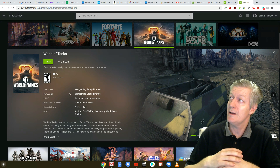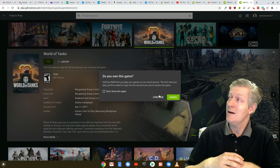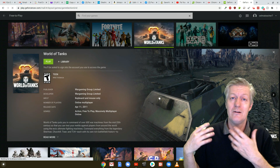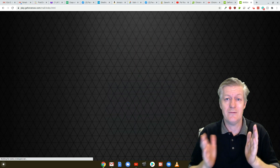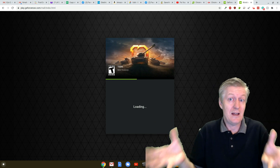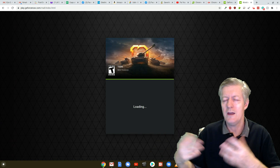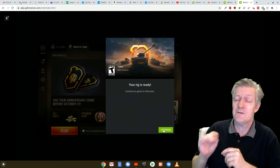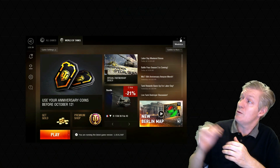I'm going to play World of Tanks. I clicked on World of Tanks and now the game is starting. I need to log into wargaming.net. Each of these games is provided by a different company — GeForce Now is basically providing the platform, and all these games are provided by different providers. So wargaming.net provides World of Tanks, and you have to have an account with them. But don't worry, it's free, and it only took me seconds to create an account. I logged in and then I was able to play the game.